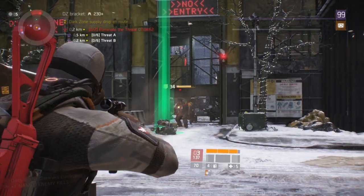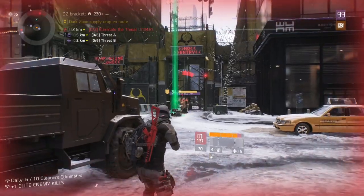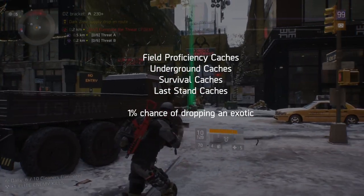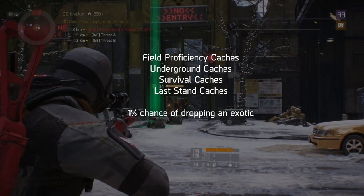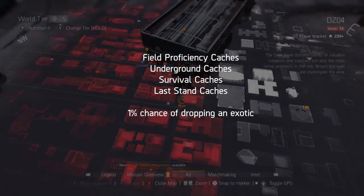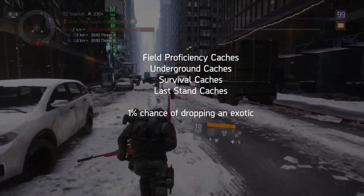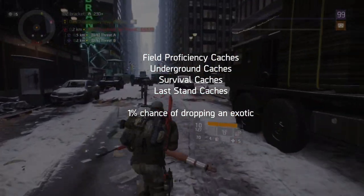This isn't the only way to get exotic items — there is also a chance to get exotics through other types of caches: field proficiency caches, underground caches, survival caches, and last stand caches. These all have a 1% chance of dropping an exotic. I was actually quite surprised by this, as I get an absolute ton from these, particularly the field proficiency caches.